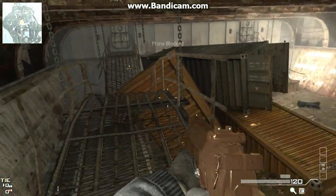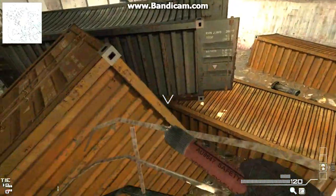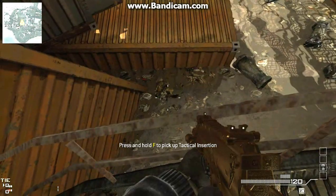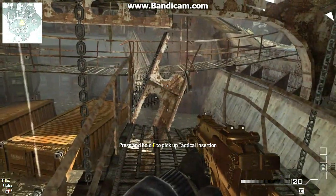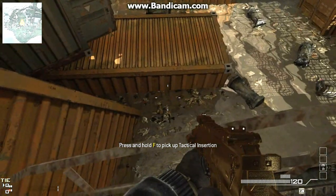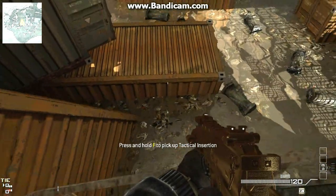From here you can hit crouch, and you're gonna run and jump onto this other ledge right here. There are several ways of getting up here and this is my favorite one. You can just decide to stay here and shoot people as they come up on this ledge, but if that's not enough and you wanna go above and beyond, you can jump up on this little rail right here.